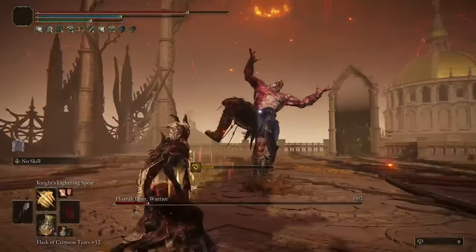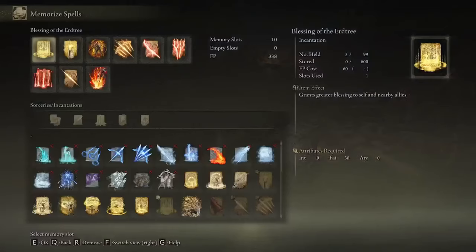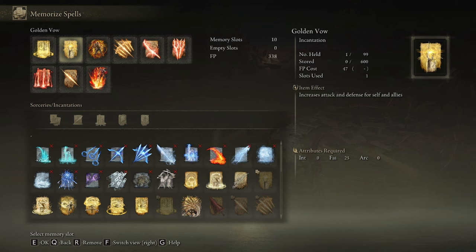Now let's talk about the Incantations. Blessing of the Erdtree is very important to counterbalance the HP drain from the Bloodsucking Cracked Tear. Golden Vow goes without saying — it's more damage and more damage negation. Howl of Shabriri provides a 25% increase to all your damage,